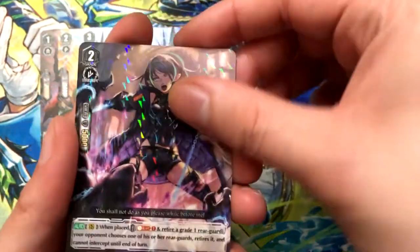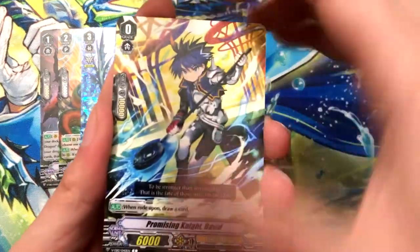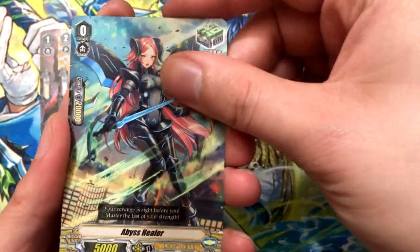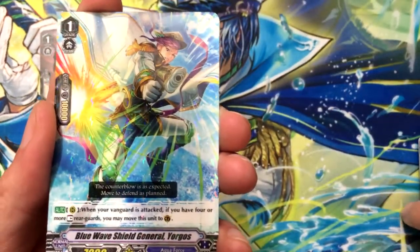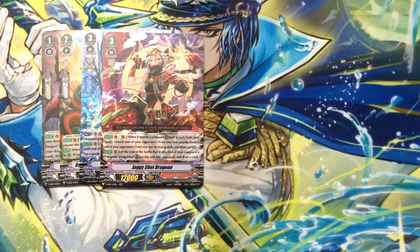Witch of Iron Chains Ness and Dragon Dancer Elusa. Elusa - the amount of Elusas is probably up there with Bera. Promising Night David, a favorite starter for some people, and Costi. I always liked the art of all the Dragon Dancers. Blue Wave Shield General Yorgos, and Jaggy Shot Dragoon, which is pretty cool looking. It's another double rare. I have not seen a triple rare yet out of this box.